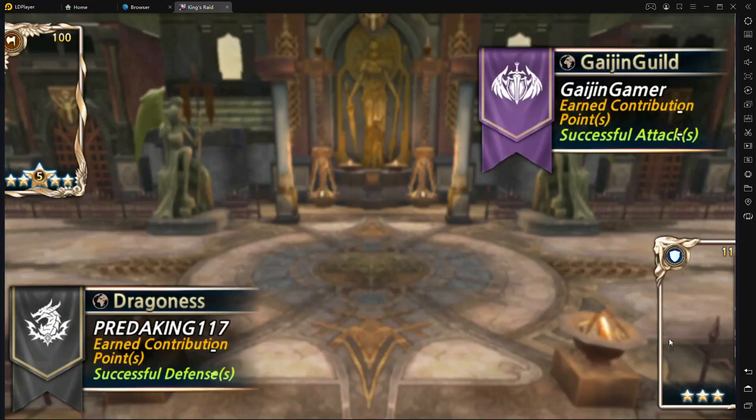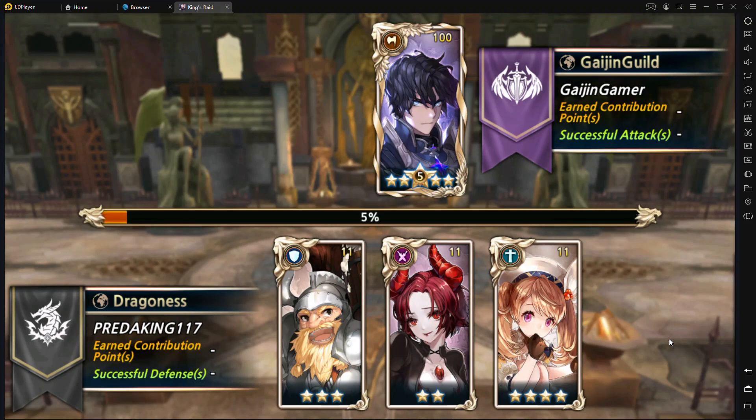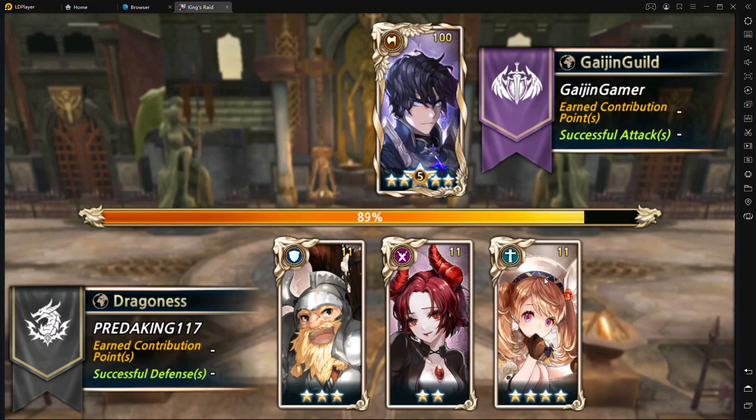I'll just show you real quick here. As you can see, we're facing just a bunch of random computer-generated easy characters. So we'll quickly wipe the floor here and then move on to the next one.